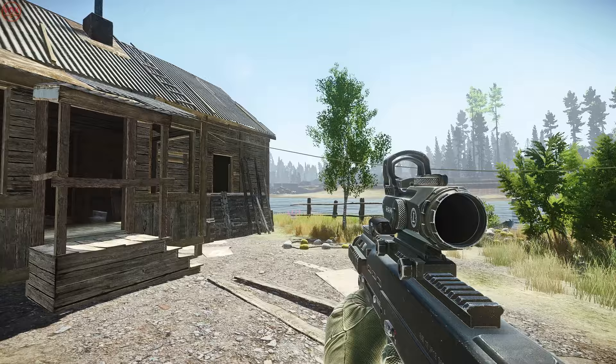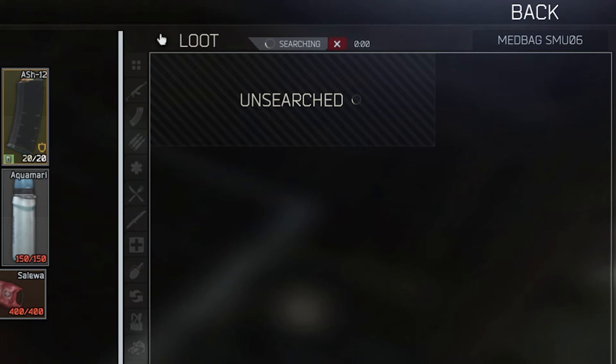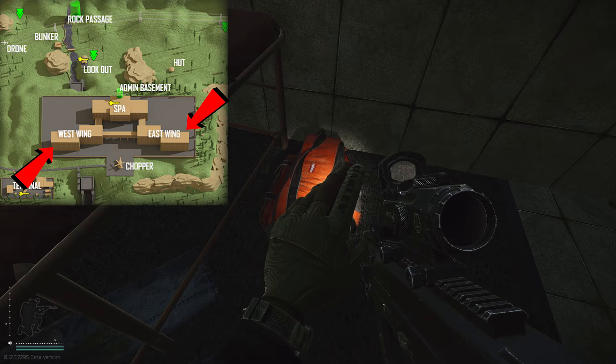It's not the most effective but definitely the cheapest way to get Salewas is to come into raid. One of the best maps to do this is Shoreline, because it has heaps of med bags on the first and second floor of the health resort and also scattered throughout the map. You can just walk along the first floor and stumble into some of these rooms.